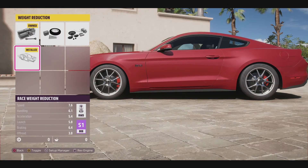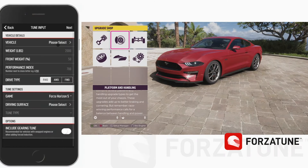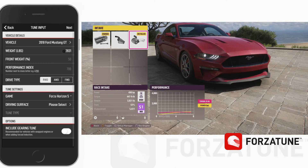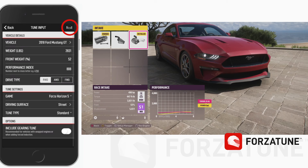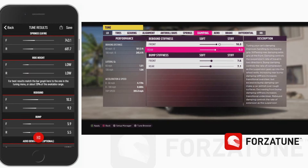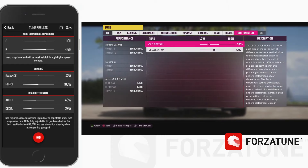Now for the fun part. Open up the ForzaTune Pro app and hit New Tune. Select your vehicle and enter the details, which you can get when upgrading or when viewing your cars. Choose the game you want, the driving surface, and the tune type. Tap Next and your results are ready. Copy those results into the game's tuning menu and you already have a tune that's better than 99% of what you'll find online — all done in about 3 minutes or less.